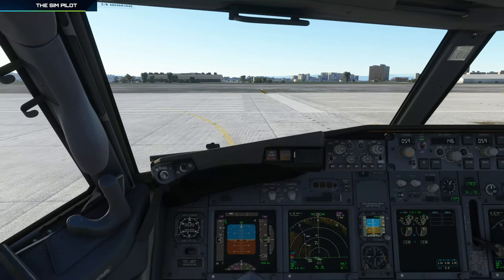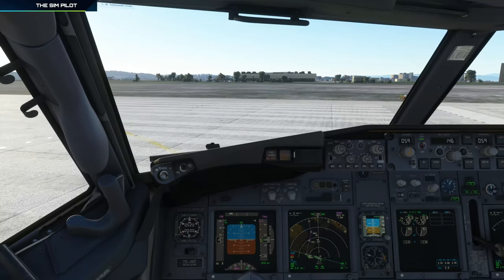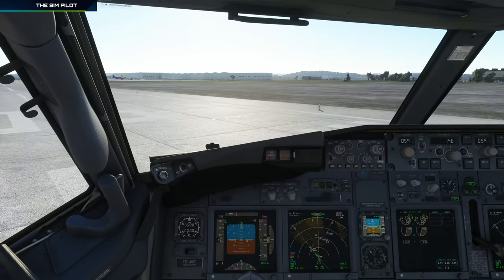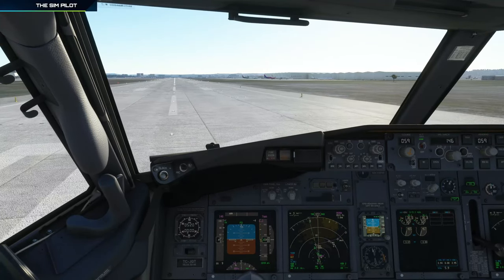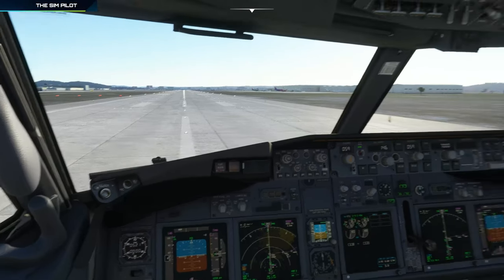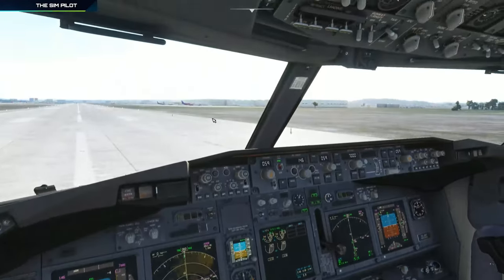Before takeoff checklist is complete. One thing I'll discuss during climb is descent planning and what we need to configure for descent. This flight has a very short cruise, so that doesn't give me enough time to talk about everything — we'll do that during climb. We are now lined up. All looking good inside and outside. We are ready to do our takeoff roll.